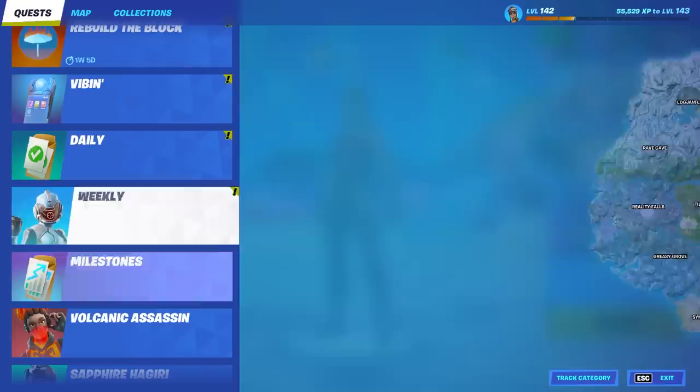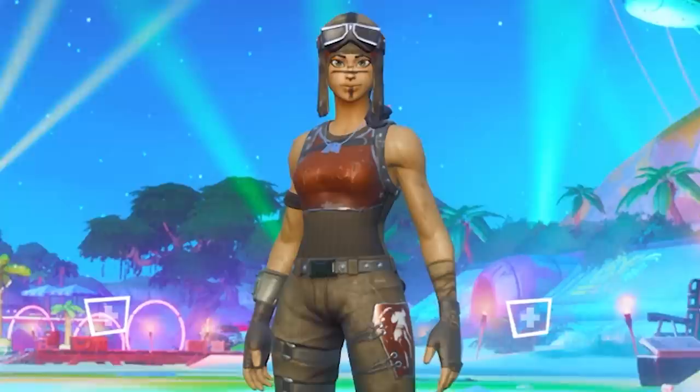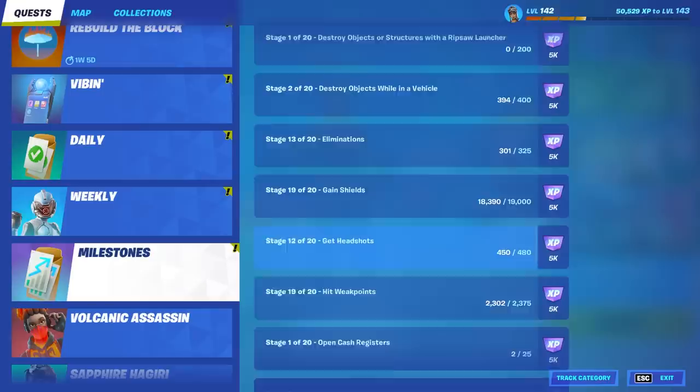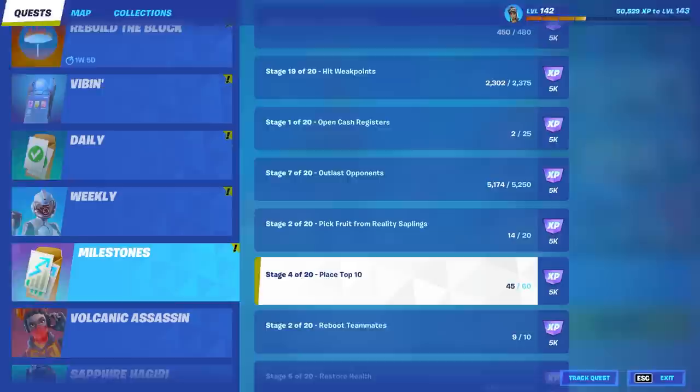Whoa, it did. We're going to try this. If we go to our milestones and go to the place top 10 milestone, as you see here we have 44 out of 45. We're going to go into Bart Royale and then back out and see if we actually complete this milestone. We just loaded into Bart Royale and we're just going to go ahead and leave instantly. Then we go back to our milestones and there we go — we literally went on to the next stage and now we have 45 out of 60. It actually does work. That is crazy.